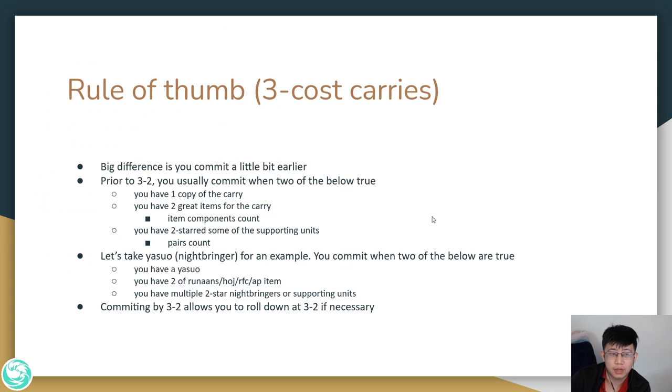Now let's talk about 3-cost carries. They are very similar to 4-cost carries, but the big difference is that you commit to 3-cost carries just a little bit earlier — usually before stage 3-2. The reason is that sometimes you use the rolldown at 3-2 to commit to your 3-cost carry, and sometimes committing early means you can rolldown at 3-2 to get stronger if you're currently weak. You commit when 2 of the following are true: you have 1 copy of your carry, you have 2 great items for your carry (item components count), and you have 2-star some of your supporting units (pairs count).